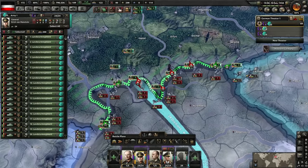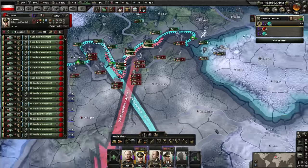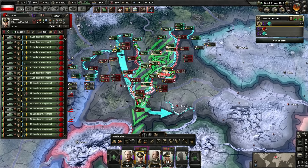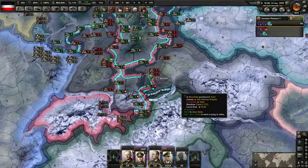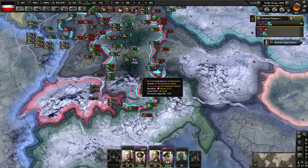Mr. August is going to have a 20% attack bonus for attacking into core territory, which all of this is. The result is I should demolish them. Counterattack time. Oh my god, that is way more than beautiful. That is amazing — that's way better than I expected it to go. And there's literally no divisions on this front line now; we're just pushing directly into them.